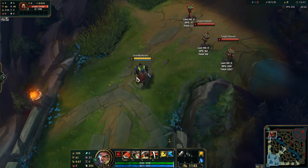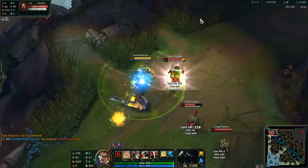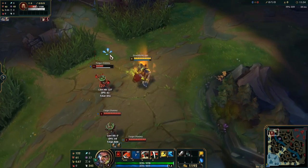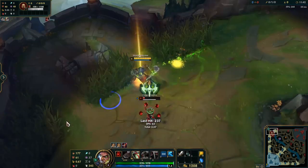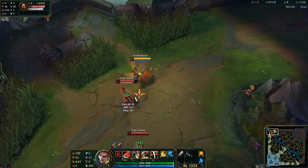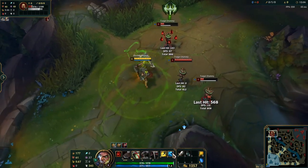Next is Flash-Q. Your Q has a little charge-up animation, so you flash to close the gap and hit the target. Sometimes at the start of the game you get them stacked to around 5 and they're one Q away from death but too far — Flash-Q. You can also use this to bypass tanks in team fights: get your 5 stacks, see the back line, then flash onto them.